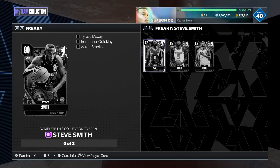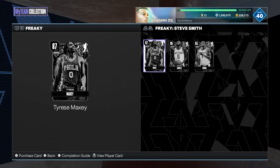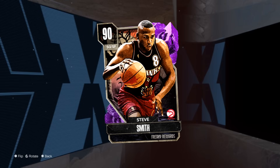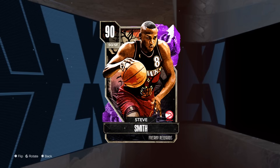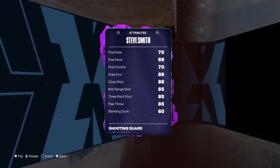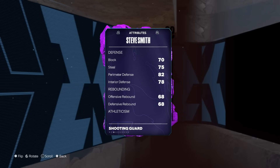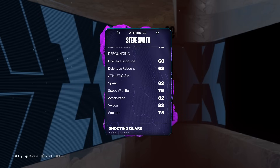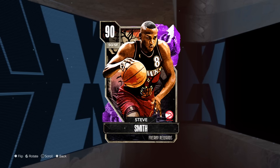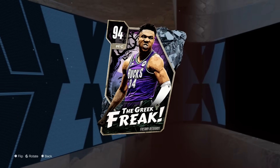Once you end up getting these three players that are 100% free, you end up unlocking a free Amethyst — this is Steve Smith. 2K actually gave us Steve Smith, who is 6'8. Yes, 6'8! I really thought they were going to give us Muggsy or something, but they gave us a 6'8 shooting guard which you could argue is like a free Paul George. He has an 85 three-pointer, 80 driving dunk, 82 perimeter defense, 78 interior defense, 82 speed — basically the best free Amethyst you can get right now, and he's guaranteed.